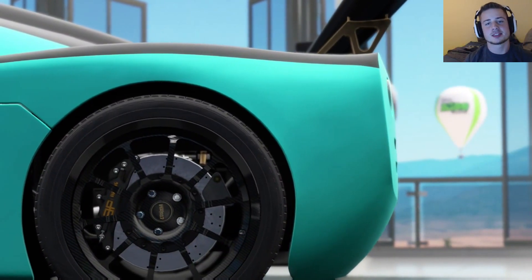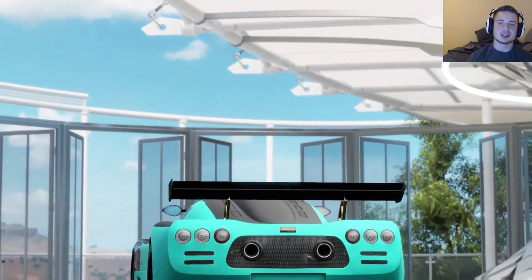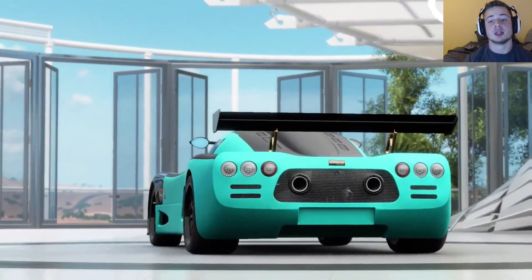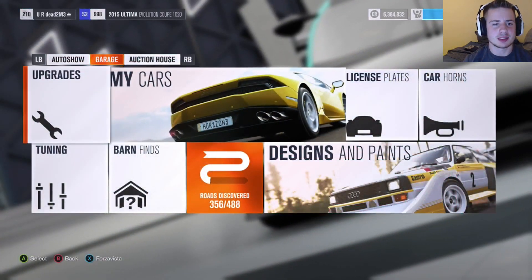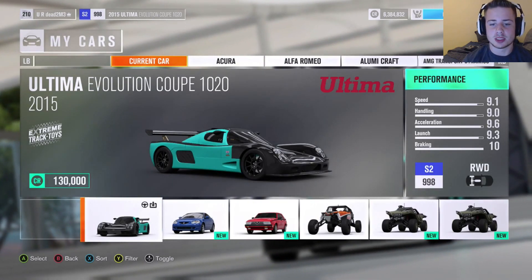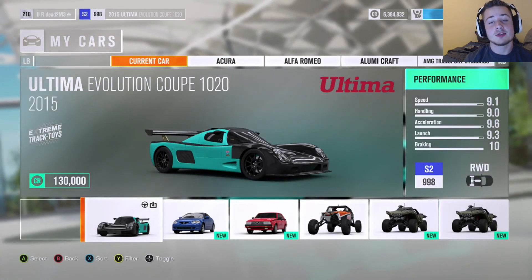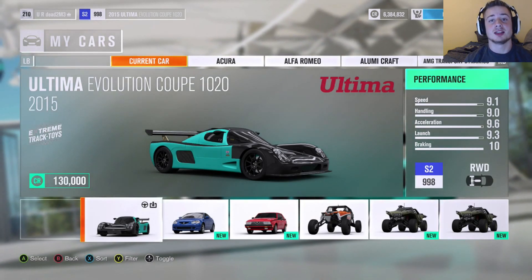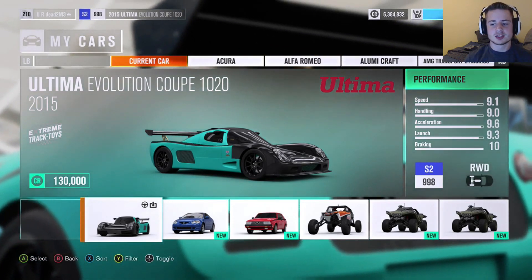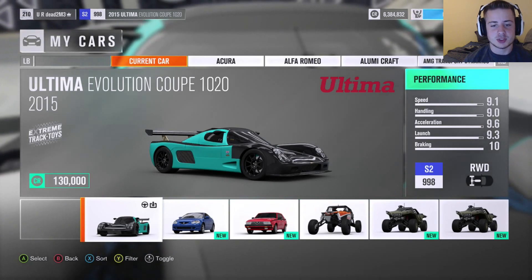Hey guys, it's Alex playing some more Forza Horizon 3. Today I want to make the ultimate off-road car. I've heard from multiple people that the Ultima GTR - the Evolution Coupe 1020 - can be made into the best off-road car in the game. You should get it free if you're a VIP member. We're going to have a benchmark course and do three runs.